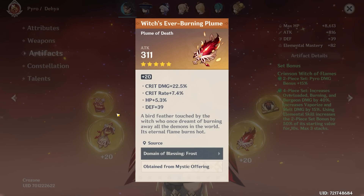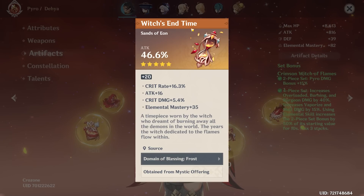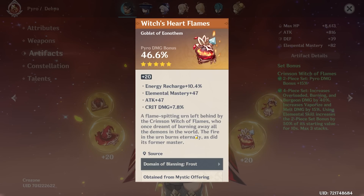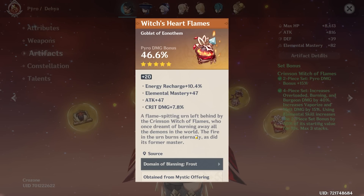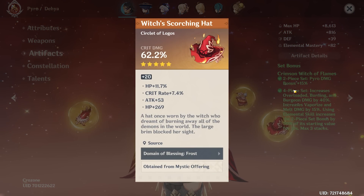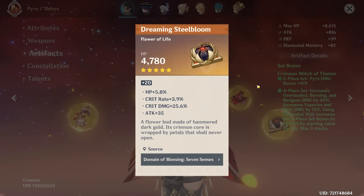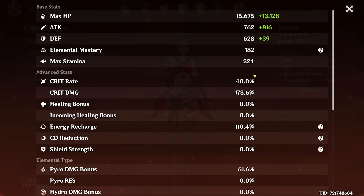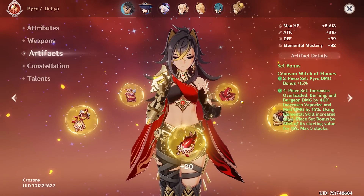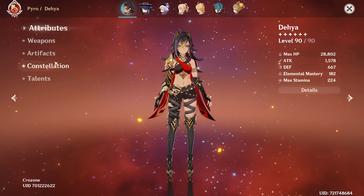If you want more of a support Dehya you'd level up her skill over her burst since the skill is what you use most. Her burst works better with four-piece Emblem or two-piece Crimson Witch plus two-piece Gladiator. The feather is pretty good with some crit rate and crit damage but two dead stats. The sands has 16 crit rate — that is nuts — plus 35 EM and crit damage, a really good piece. The goblet is on-set but not the greatest. The hat has 7 crit rate and 11% HP, but unfortunately two flat stats. You're rocking a 41/73 split — a little low on crit rate, not what you want to see.